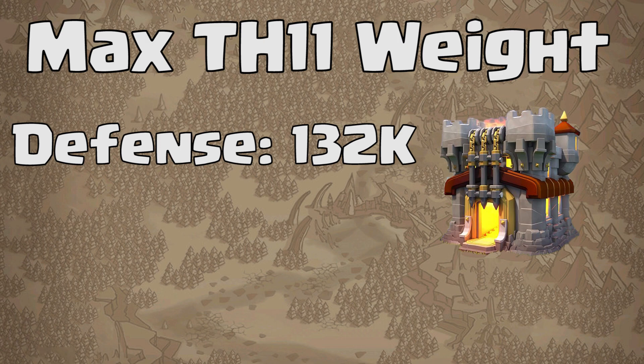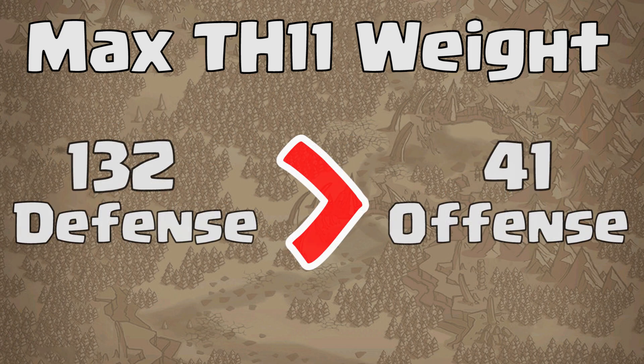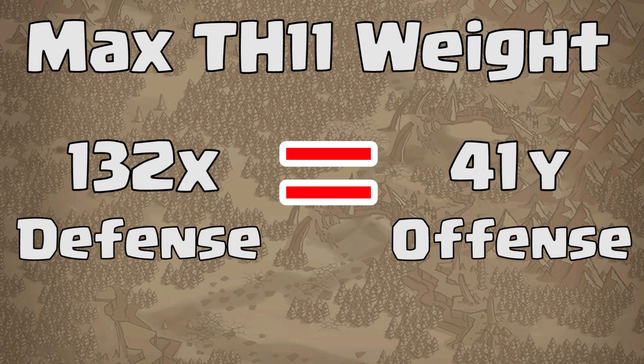For offense, we don't have anything in the game telling us our attack weight. By looking at data mining that's been done, the offensive weight for a max town hall 11 is about 41,000. You might think this is the reason engineers are doing so well — because defense is worth over three times that of offense — but nope, not at all. These are just numbers; we don't have the equation. We have no idea what other values are being applied. In the past, defense was taken into account more than offense, but we know now that they're more equal. To give yourself a good estimate for offense correlated to defense, multiply the weight of each offense by 3.25.